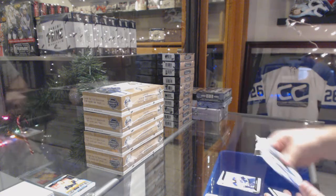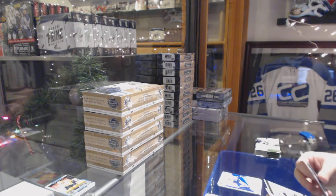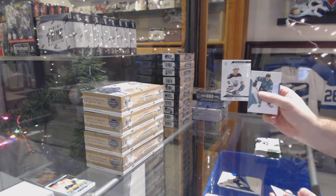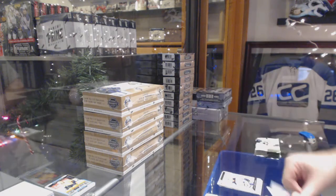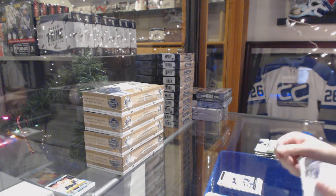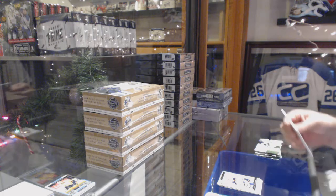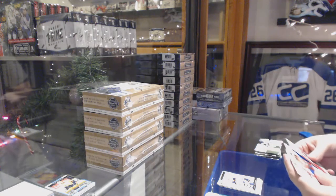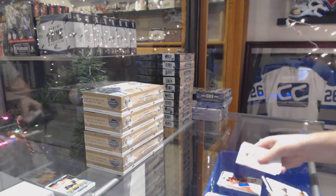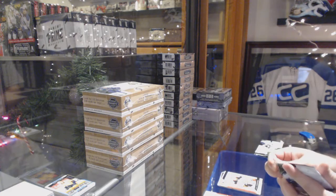We've got a Robert Thomas rookie, a parallel of Mitch Marner for the Leafs, and a Bouchard for the Oilers — authentic rookies numbered to 1,199. We've got a Niko Isier for the Devils, and an Isaac Lundstrom for the Anaheim Ducks rookie.